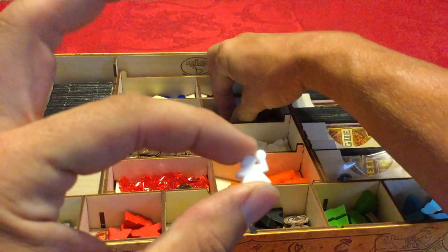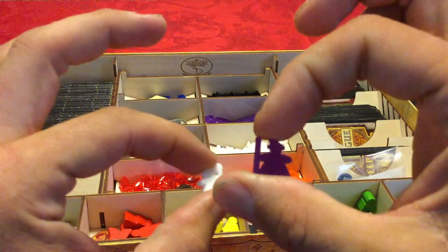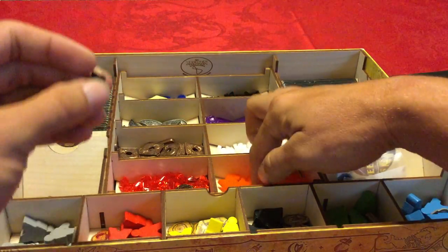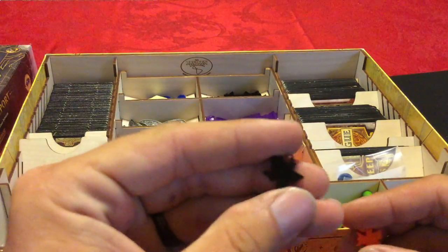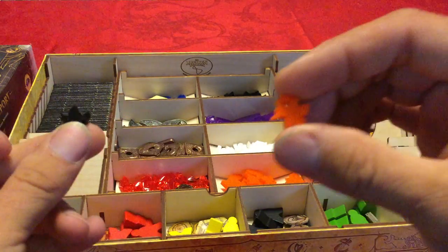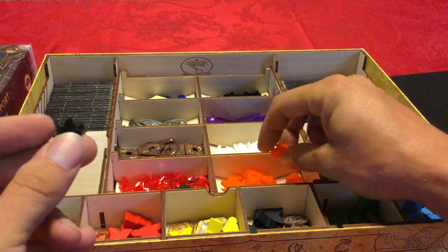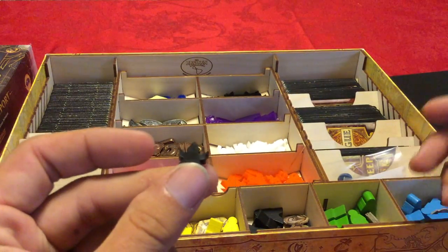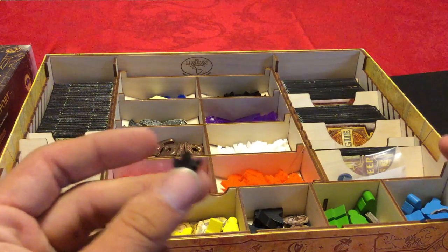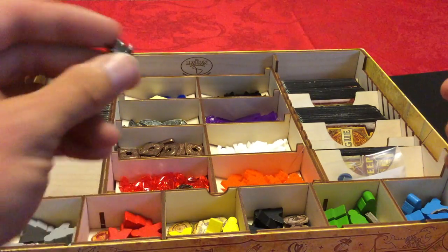One of the other things Broken Token offers is acrylic deepens. So you have your Cleric, here's your Wizard, you also have your Rogues — you can see the little double dagger — and you have your Fighters with their nice little barbarian helmet and swords. What's nice about the deepens is it adds a little more theme to your game.